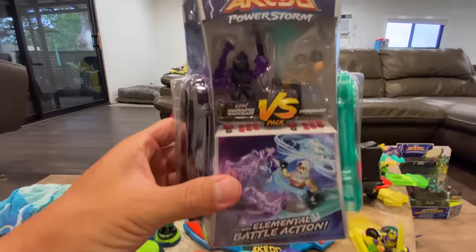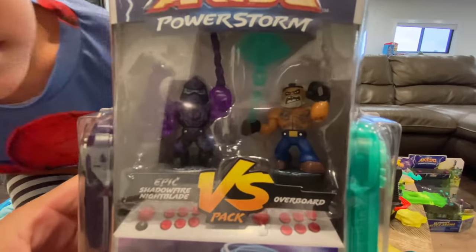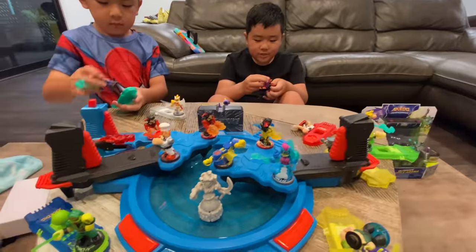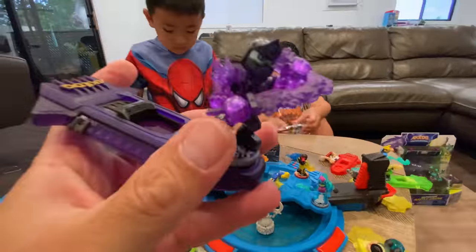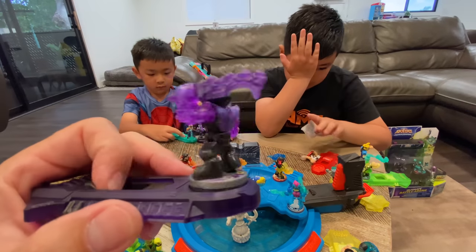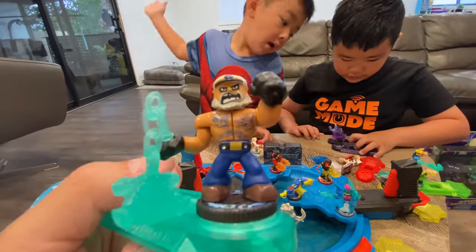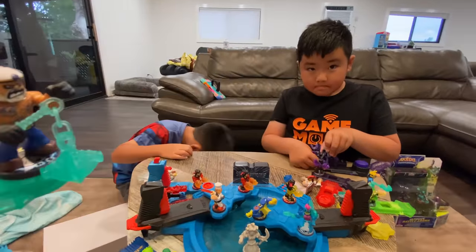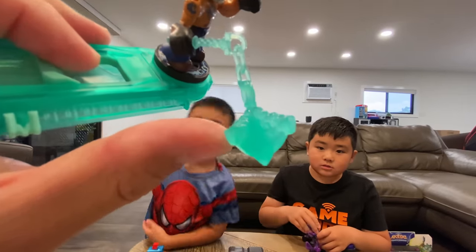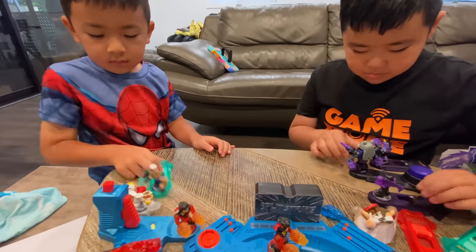Our next Versus Pack features Shadow Fire Night Blade and Overboard, also known as Popeye the Sailor Man. I know you guys are going to like this. Night Blade is new and improved — I love how they made their arms translucent like that. I love this guy, man. He's tatted up, that is so cool. You know what they should have done? Maybe like an anchor for his mace. And what is this? This is an anchor, but it's just shaped a little weird — it is an anchor. I really like the versus pack because you get a controller with each guy.